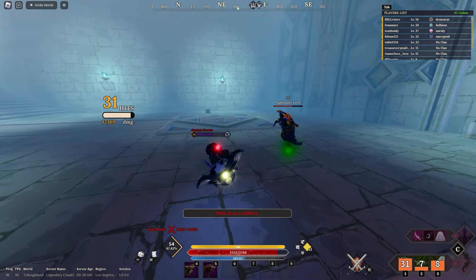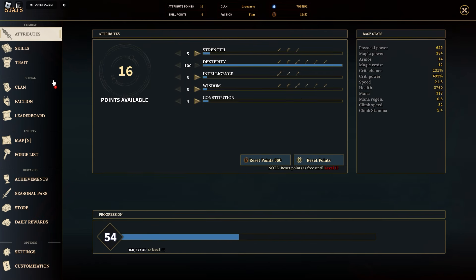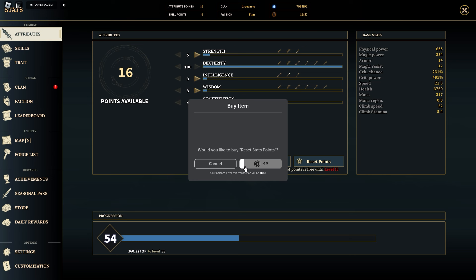Honestly, the 243% crit chance is a waste of 143% — you get 525% crit power but you have no physical power to capitalize with it.